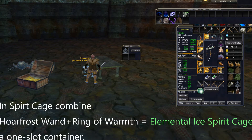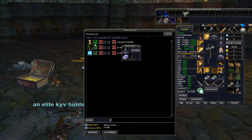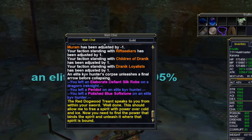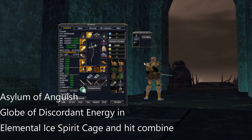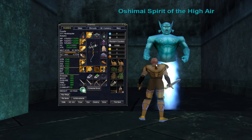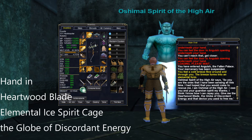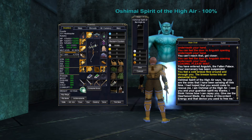The next step requires going into Anguish — the Asylum of Anguish — and doing the combine and the last step there. You'll also need the Globe of Discordant Energy. I'm not going to describe how to get that in this video; I do have a video in my channel library on how to go in there and solo it. There's the Globe of Discordant Energy I've had for a while. Once you combine it, the Spirit of the High Air will appear — remember you have to do this in Anguish itself, so you'll need five more people or five alts to get into this instance. Hand him your Heartwood Blade (your epic 1.5), the Elemental Ice Spirit Cage, and the Globe of Discordant Energy, and that will finish the quest.